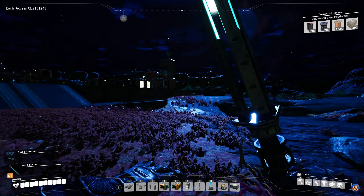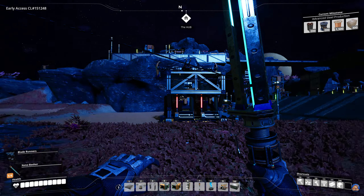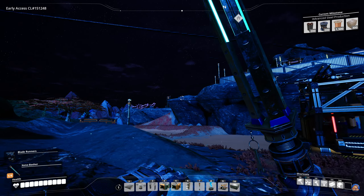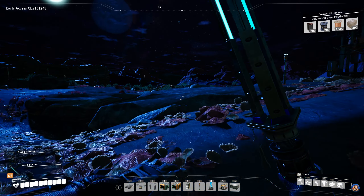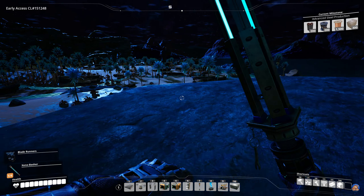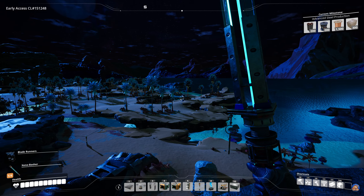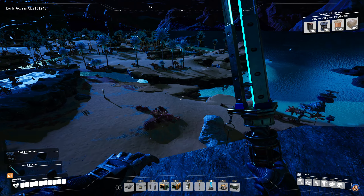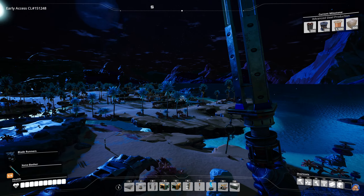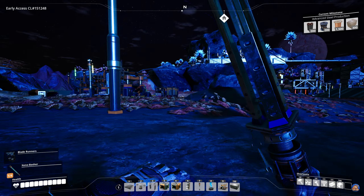I started somewhere down in the desert and ran up here because there are 4 pure iron nodes and several pure limestone nodes. Even though the copper node I'm using up there is impure, this area is just too good not to use as a starting base. There are also some normal copper nodes down there - I'm using one of them, two are untapped. We'll basically get by with three normal copper nodes for quite some time, especially if I use the iron wire alternate recipe.